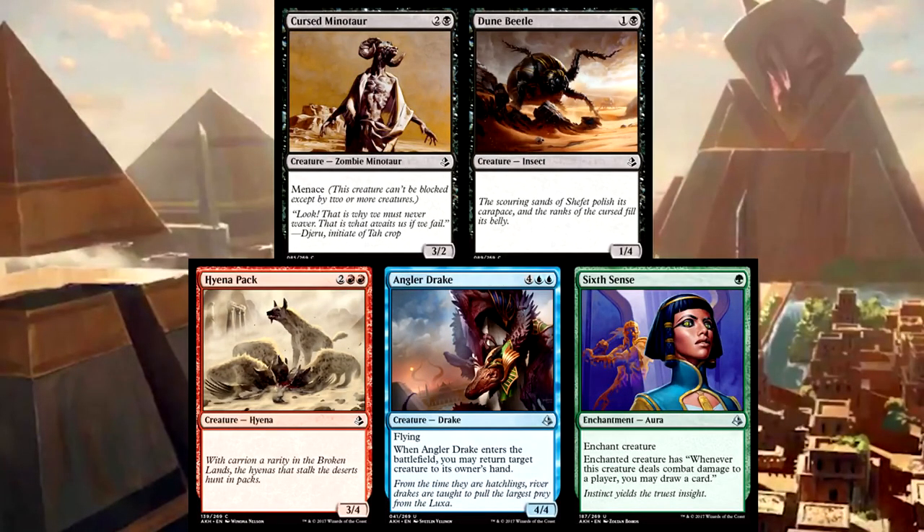Anyway guys, that's it for this batch of spoilers. I know there's a lot more out there right now, but I'll be going over reprints and cards with unique effects in separate videos in order to more in-depthly cover their mechanics. Let me know what you think about these early spoilers for Amonkhet in the comments below. If you enjoyed the video and want to support the Aether Hub, consider throwing the video a like, sharing it with friends, and subscribing for more awesome MTG content. Thank you all so much for watching, and I'll see you next time here on the Aether Hub.